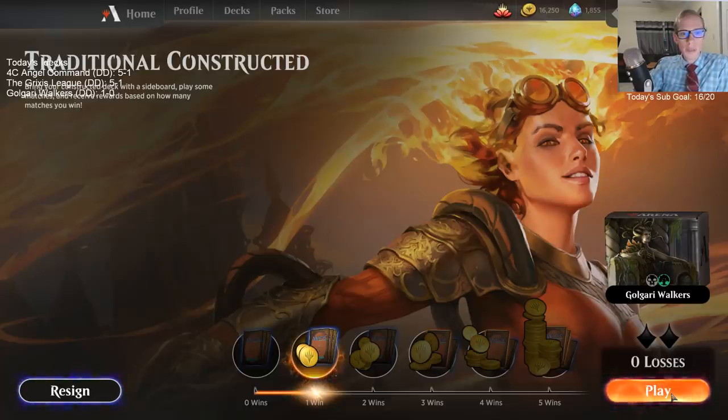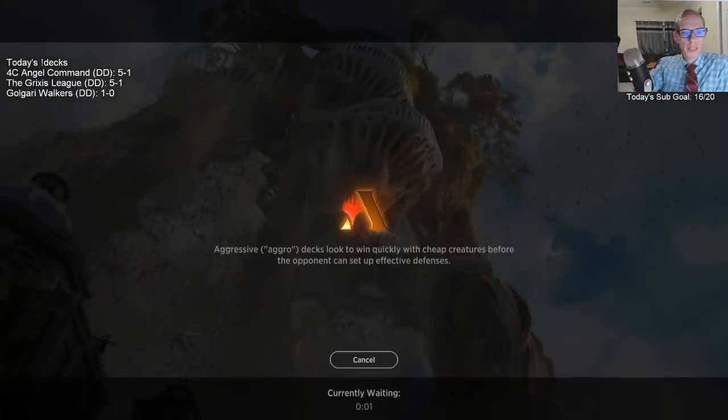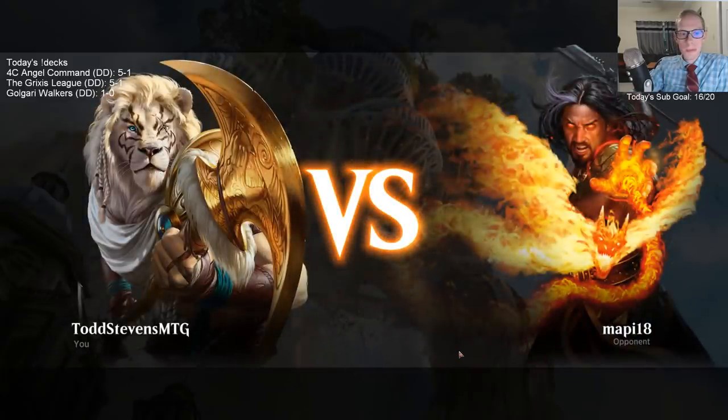Chat question: if you cast something with Cascade but nothing else in your deck is cheap enough, do you just go through your entire deck and then shuffle? Yes. Were we just playing you, Tyga? No.